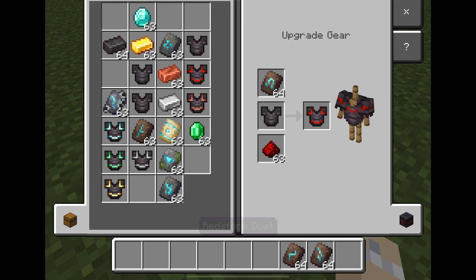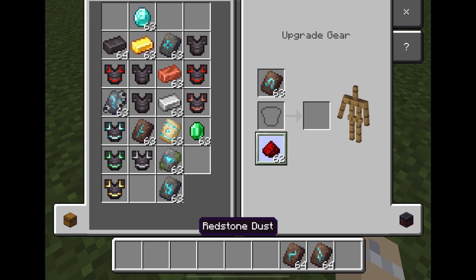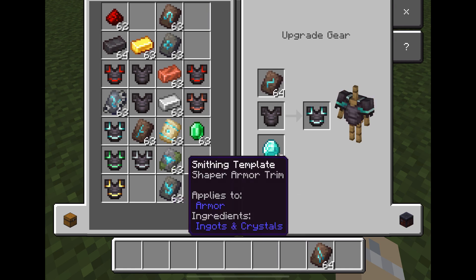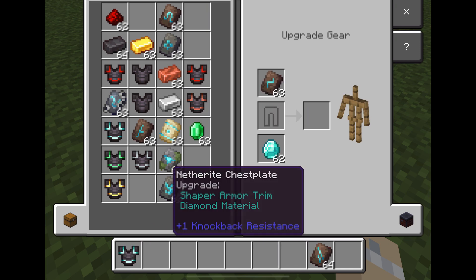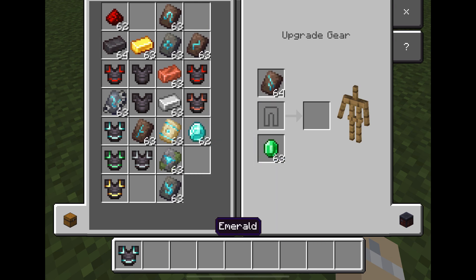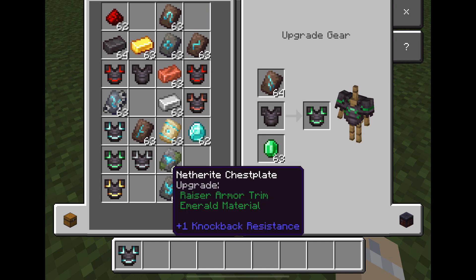Yeah, you cannot see netherite on netherite — so that's probably the same with iron on iron. I'm just gonna use some redstone again because I really like that. Anyway, we're back to diamond — put this there — ooh la la! Now what else should we try? Emerald — oh I really like that design!